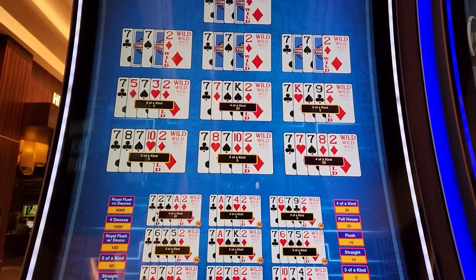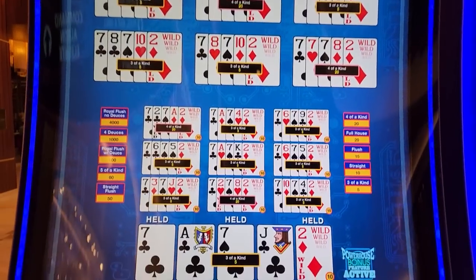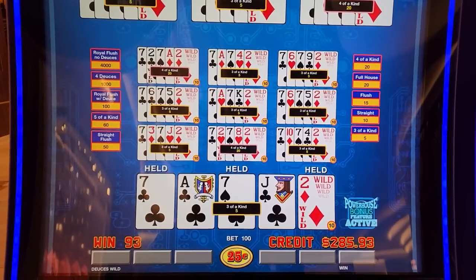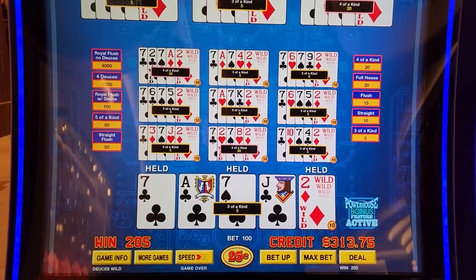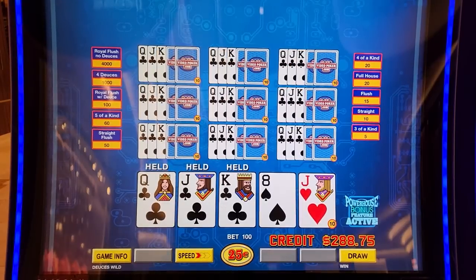Two improvements, three, four, five, six, seven improvements. That's what I like to see. A hundred — two hundred. Got a double up finally. Let's get a royal flush.